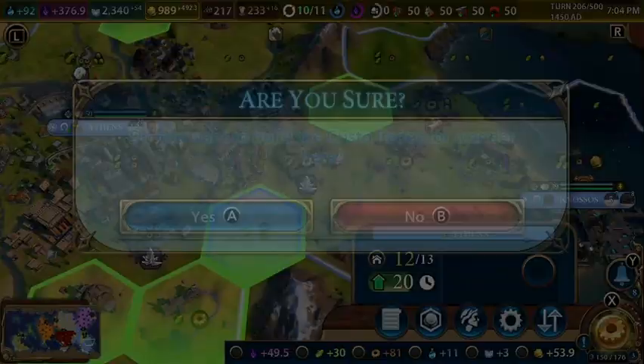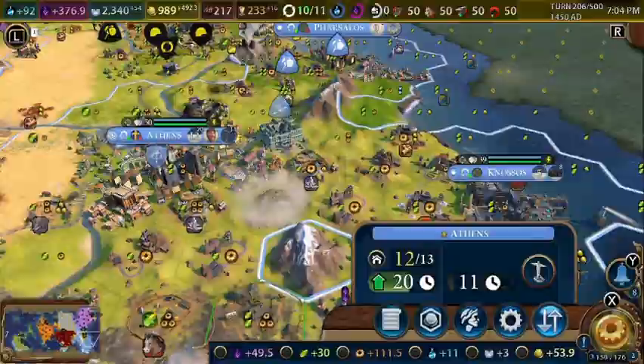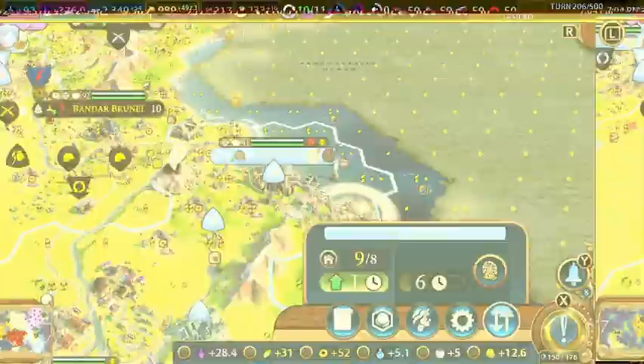We need to build the Cristo Redentor — we'll build it here. Neighborhood is completed in Argos. We'll go for the shopping mall, and we'll work on the Ferris wheel over here.